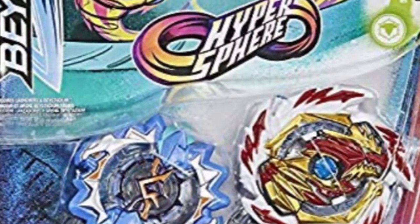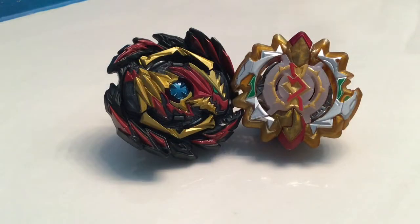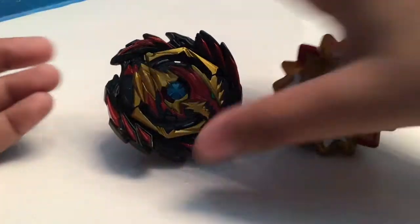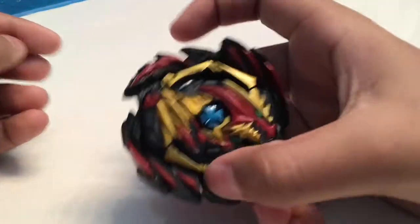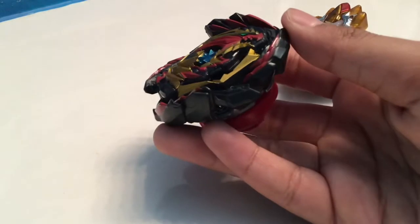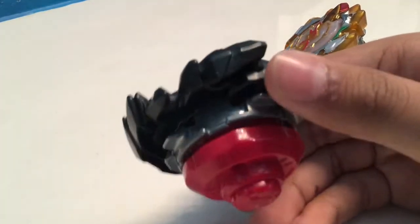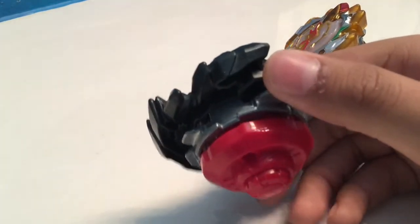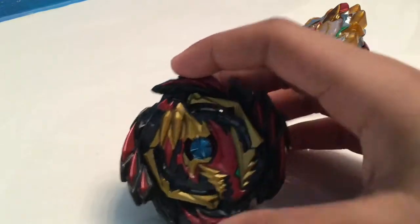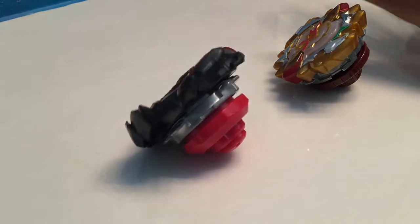Now I'll show you how my bays look like in this form. Here's how the bays look from the set, except you can see that there's no Erase layer base of Hasbro's yet, so I don't have it on Venom Develos. So to buy this set, if you want the Venom layer base, you need to also buy the one pack which comes with Venom Develos and a starter launcher, which is actually pretty good.